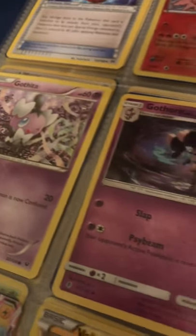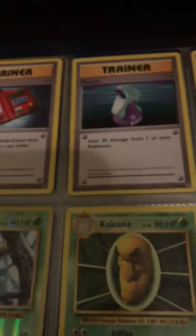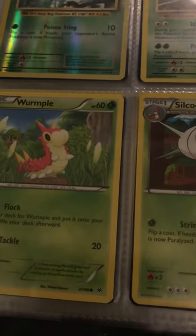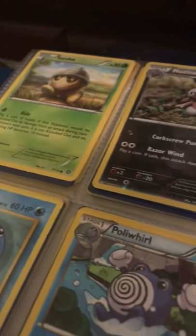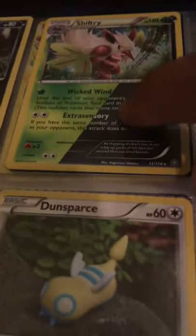I need Manectric and Manectric. Another trainer card, Moltres — I think then a full art of Pikachu's and a full evolution of Tropius GX. Got Voltorb, Electrode, some more old-school cards from Beedrill, Kakuna, and Weedle. And Wurmple — Silcoon, Cascoon — I don't think I have Dustox or Beautifly.